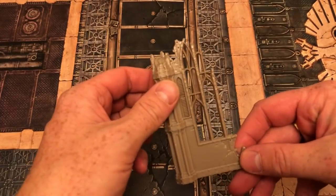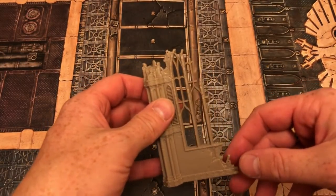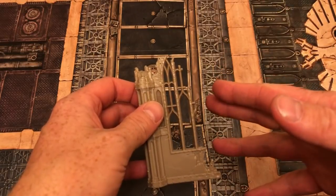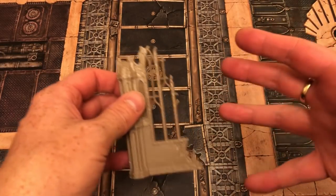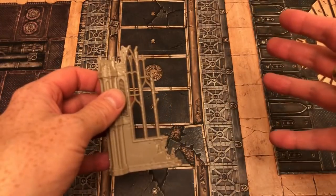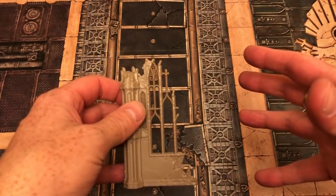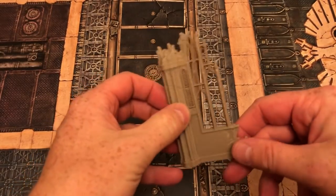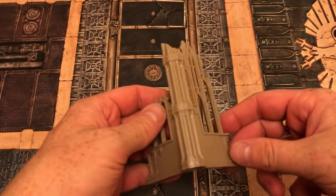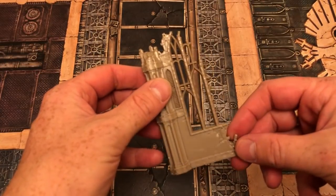I followed the instructions because I didn't want to think too much about how I was assembling things - I wanted to get them assembled quickly. Flicking through, it looked like a good mix: there's one big structure, one small structure, and then lots of walls and things. It's really nice stuff, really detailed as you'd expect, and it goes together really easily.